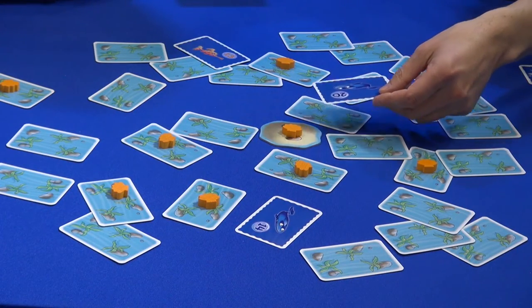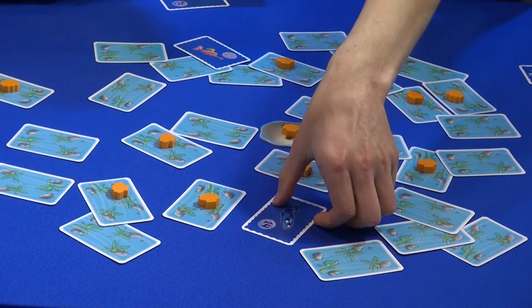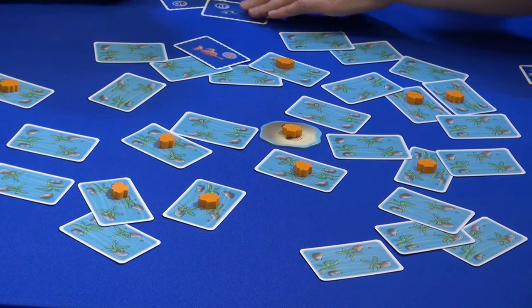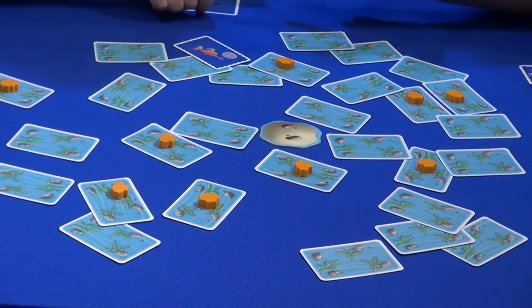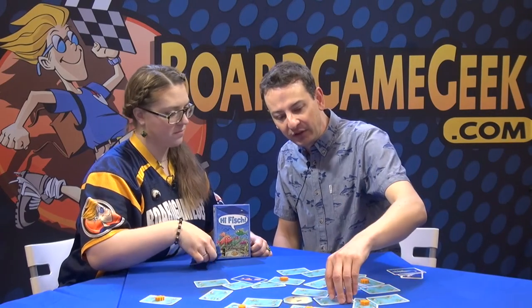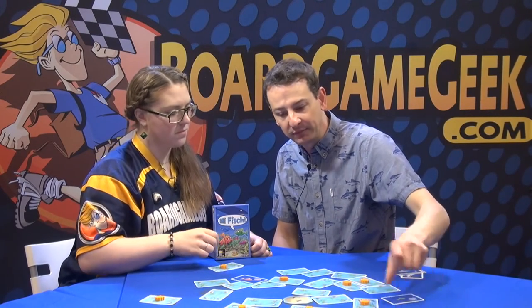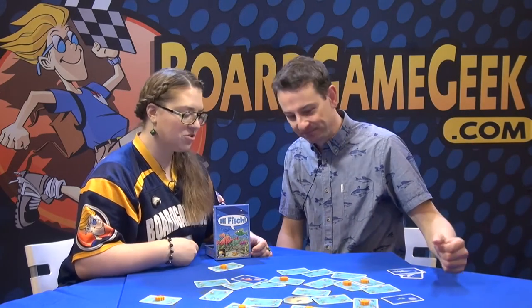The player who switched it wins it — but there's a swarm rule. If it's the same species, you also win the card from the same species. So you're getting an extra point, and then you also get the shell for winning — so this could be three points. And there's one last rule: the smallest fish, the green ones, are worth two points each.